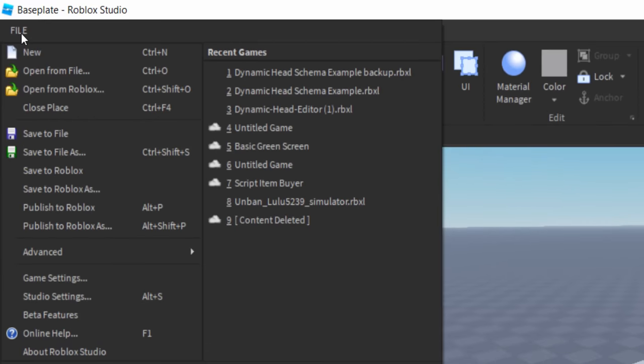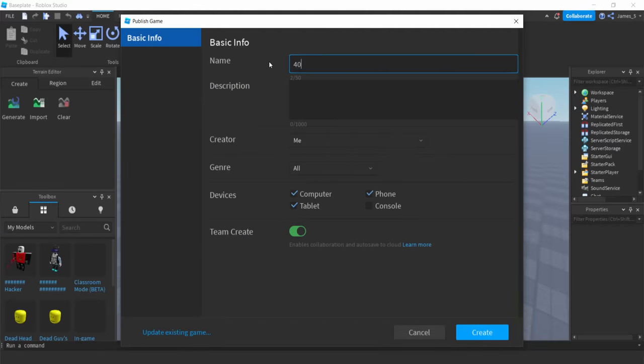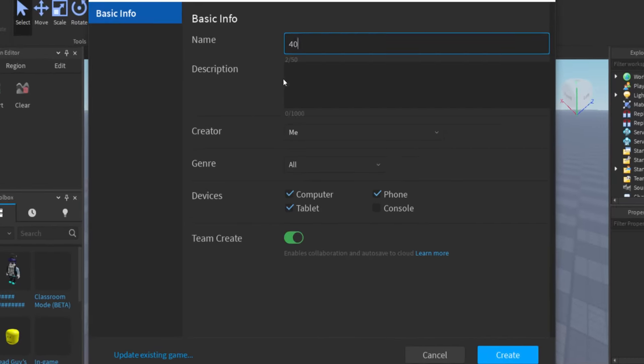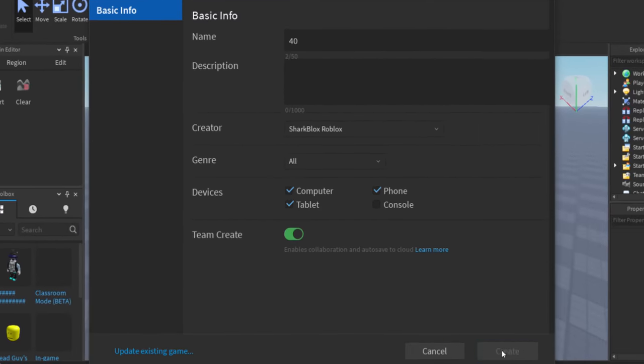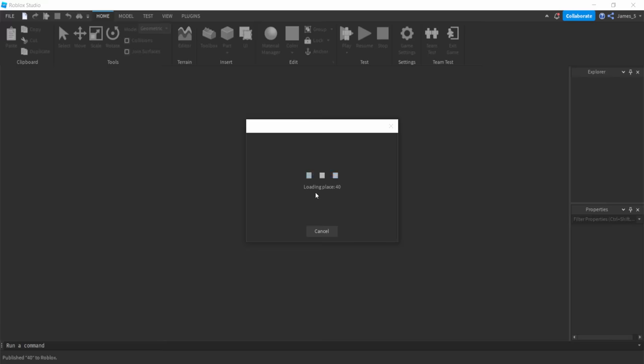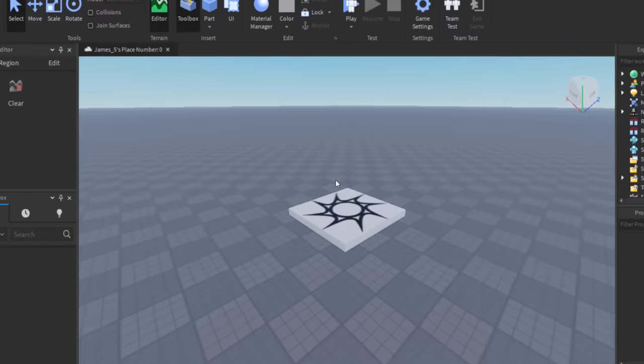You guys want to go to File at the top, then go to Publish to Roblox. You can call it '40% off' or whatever you want — I'm just going to call it '40'. For Creator, you want to change that to your group, so for me it's Sharkblox Roblox. That's basically it. You can now click on Create. It's going to load the place and create it for you. That's basically it for creating the game under your group. Now you can actually close out of Roblox Studio.